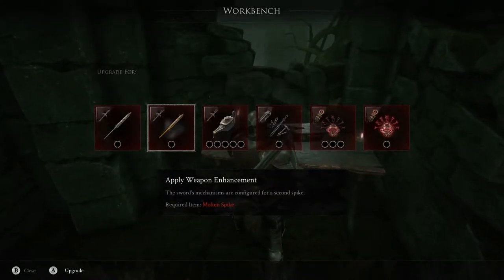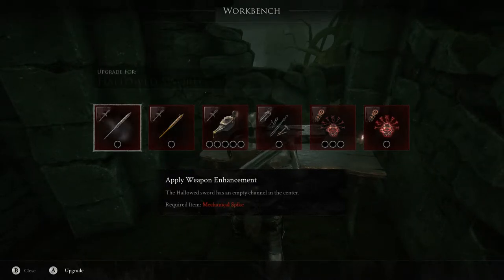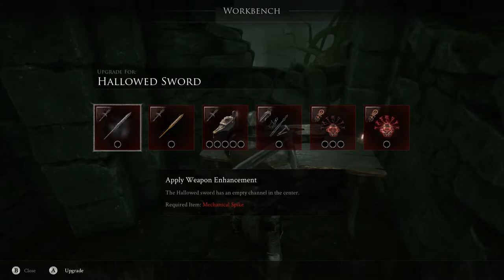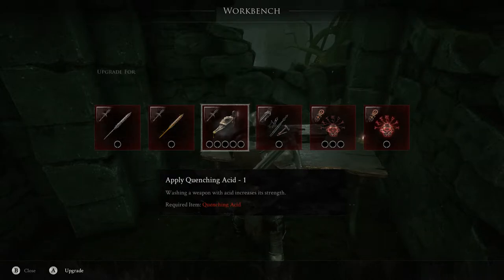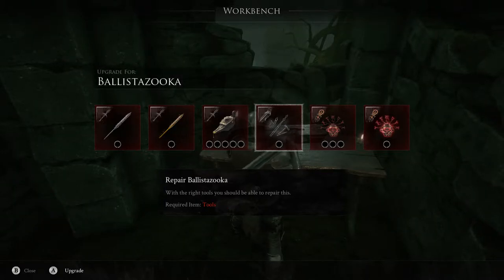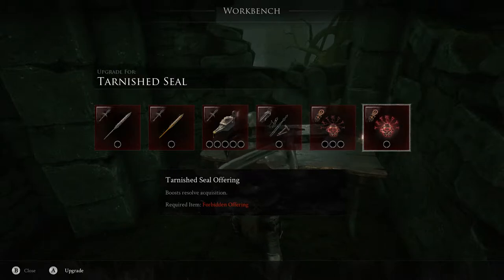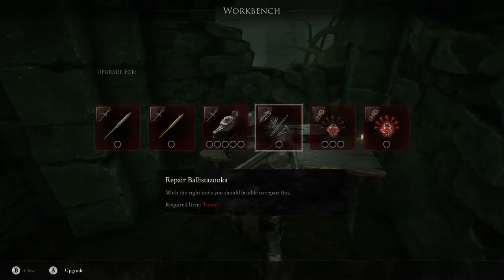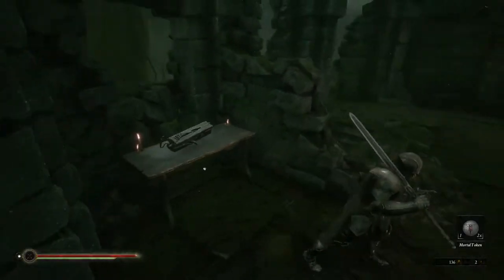Let's look at the workbench. We didn't require anything. We need a second spike, an empty shell channel. We need a mechanical spike for that special attack, quenching acid to up its damage. We need towers to repair Ballista Zooka. And then we need solemn offerings for tarnished sea runes and a forbidden offering for acquisition boost. So these three are towards our character and these three are towards the currently equipped weapon.